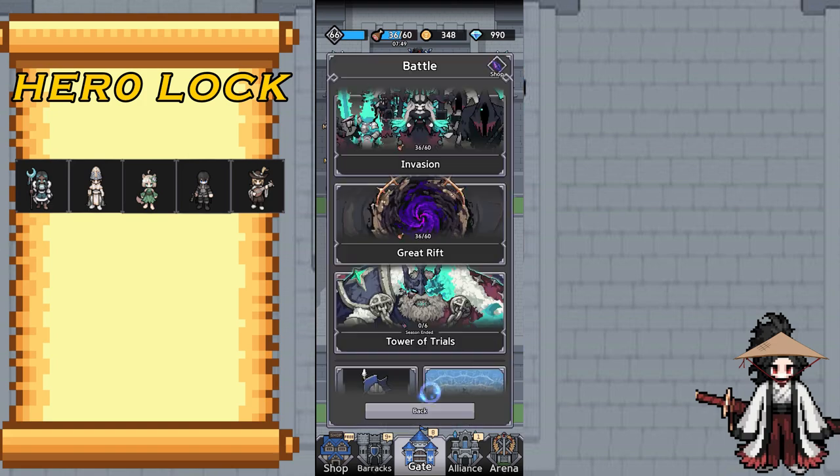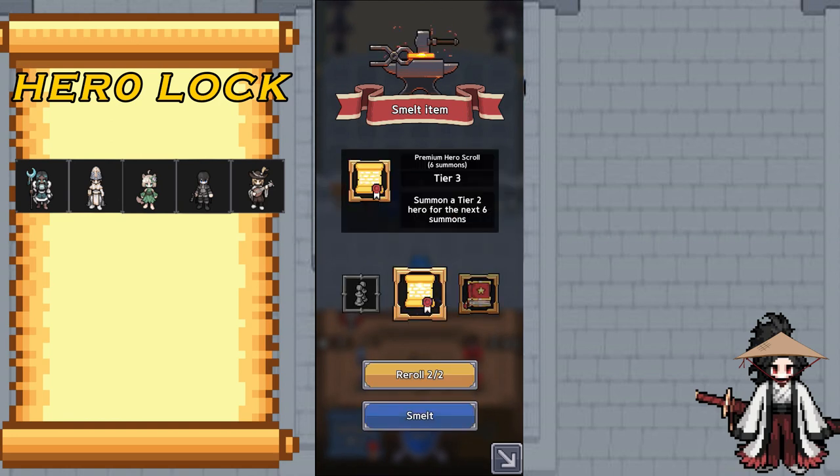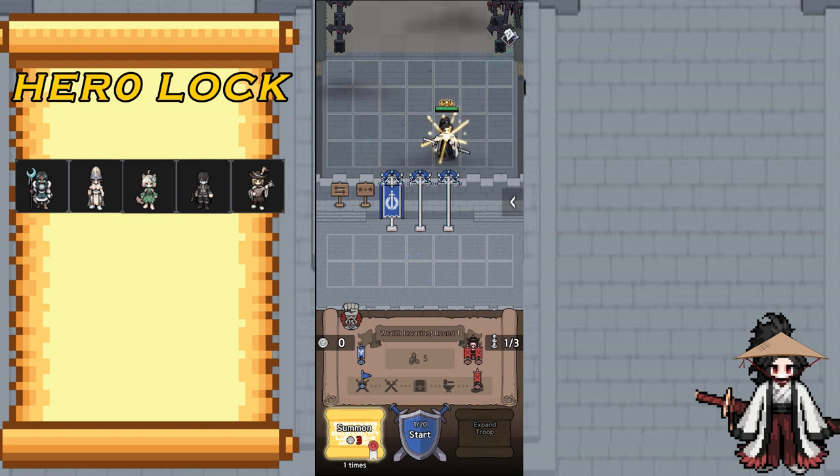Here we have a Hero Luck team plus 1 hyper-carry. In round 1, you have to choose either Gold or Scrolls from your Blacksmith. If you have the option between Gold and Scrolls, always choose Gold — but this time I choose Scrolls. Next, we have to get a Tier 4 character so we can use our book from our Hero Altar. And there you go — we got our Tier 5 Gold character in round 1.